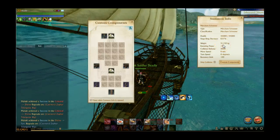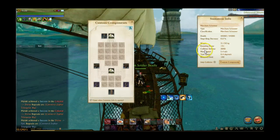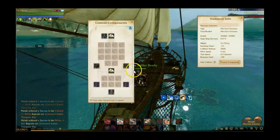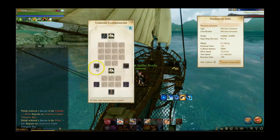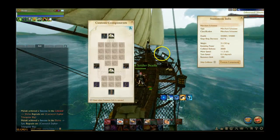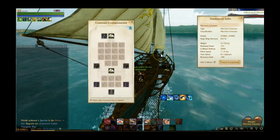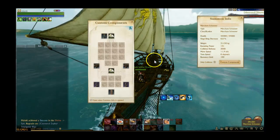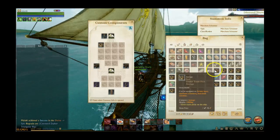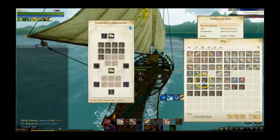The benefit of removing trade packs is that you take your weight down, which means your max speed is actually going to be a little faster. With no trade packs and just two cannons on, we're going around 12 meters per second. We'll go ahead and throw all those chests back on — you can see they magically pop up on the screen.